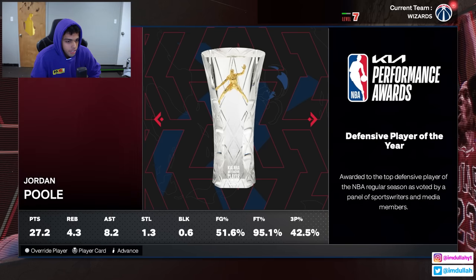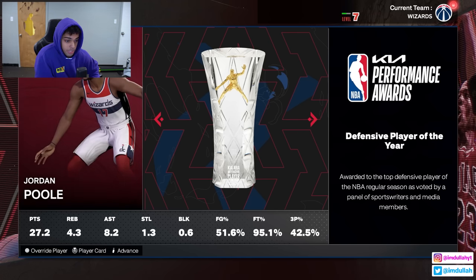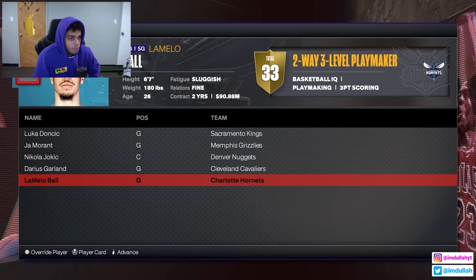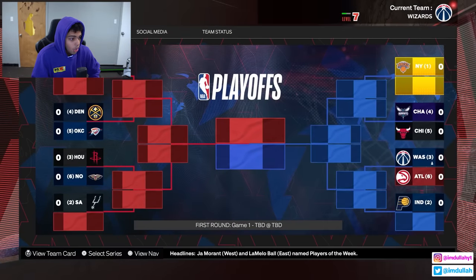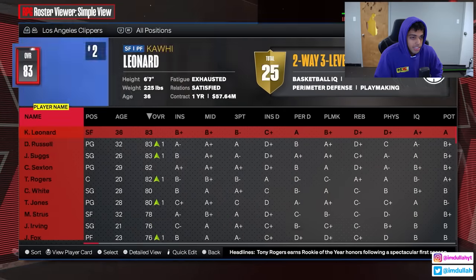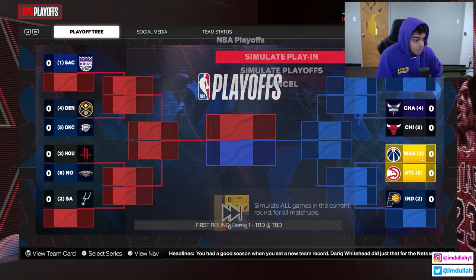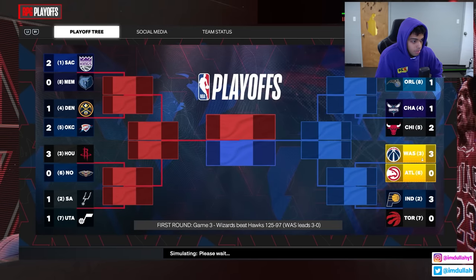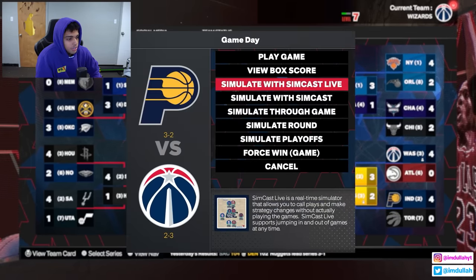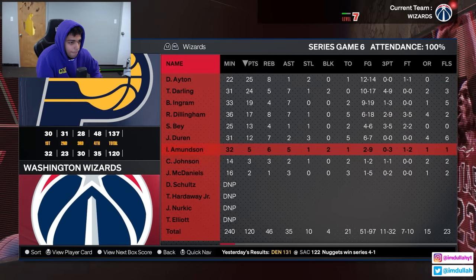Injuries held us back this season. Nikola Jokic wins his third ring. Durant, Curry, DeRozan, Harden, Butler, Lillard all retire. We're a 99 overall but haven't fully maxed everything. Next season: 65 wins and 16 losses — best record in the league. But we still don't win MVP. Wembanyama wins it with 23 and 12. Jordan Poole is not even All-NBA first or second team — he's third. He must have been injured.